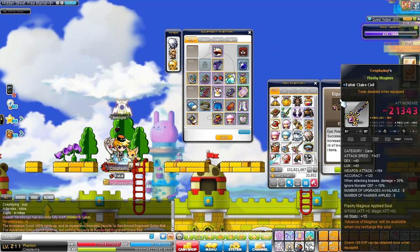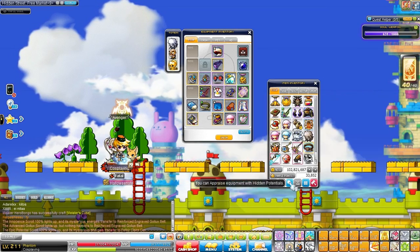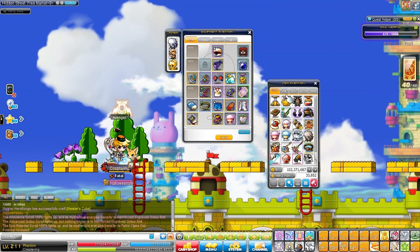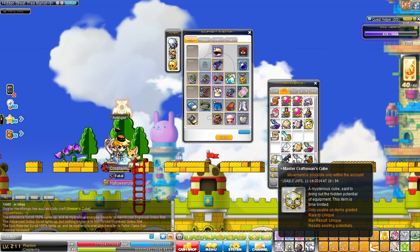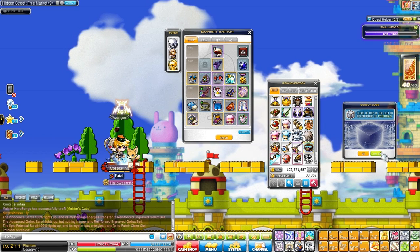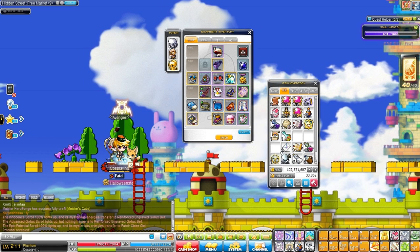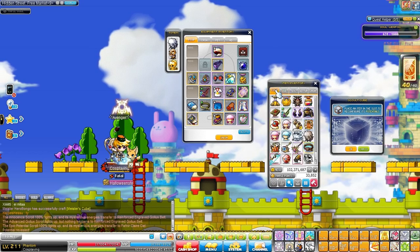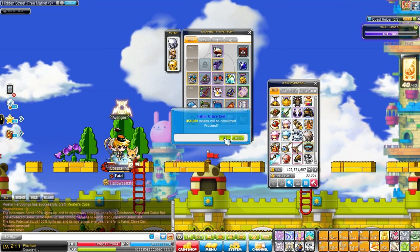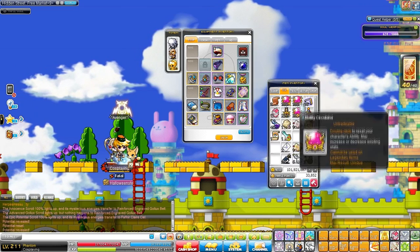We might as well use the epic potential scroll and see if it's three lines — come on, three lines please! Yes! Alright, it is three lines. So I have a master craftsman cube — I could sell this for 200 mil but might as well just use it for the video. Why does it say 'a cult cube' — mysterious cube said to bring out the hidden potential? Oh well, I'll risk it. If it goes back to rare I'll be pretty angry. Let's see... oh, it's still epic. I guess that's okay.